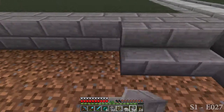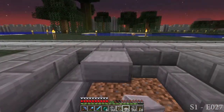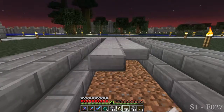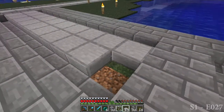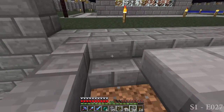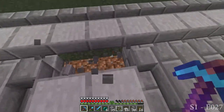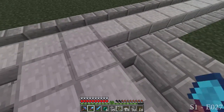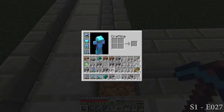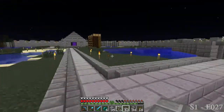I need stairs on both sides. Some of these bad boys. I can do one more. There we go - that ties in pretty well. Put a half slab in these corners like so. There we go - that tied in the road pretty well. I like it.